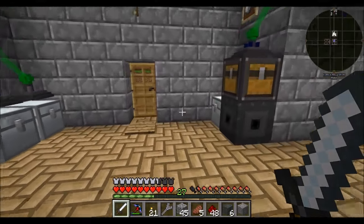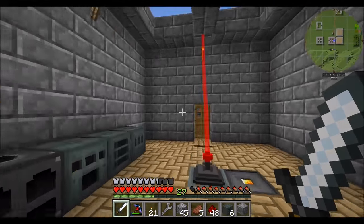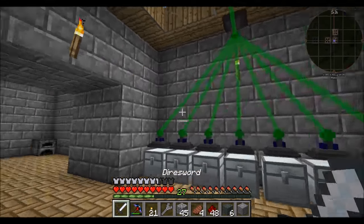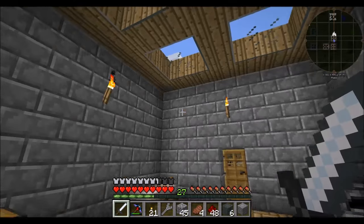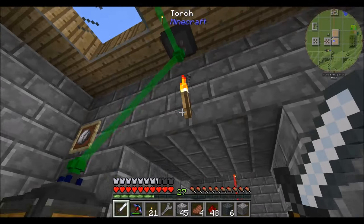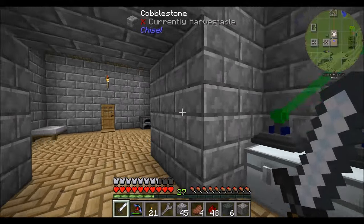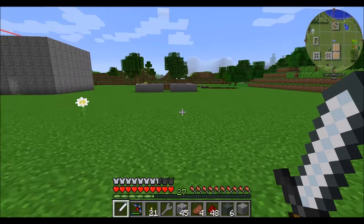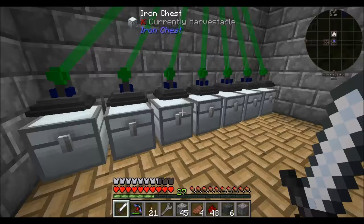Then once we've got that going, we'll link the item lasers over there. Eventually, the system will probably all get switched out for something like Refined Storage, but we're not at the tech level yet to do that. I want to play with the Actually Additions lasers because they're cool. What we'll probably wind up doing is eventually the item transfer lasers will go away, but the energy laser relays will continue to exist. That's probably the long-term plan, but for now the short-term plan should work pretty well.